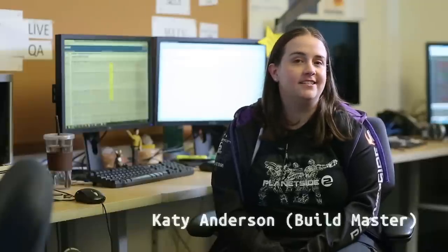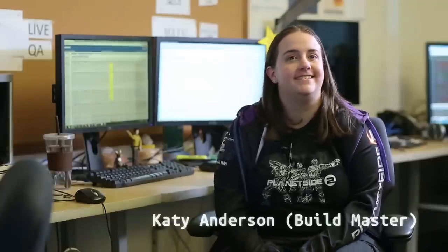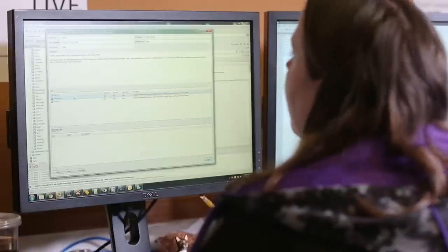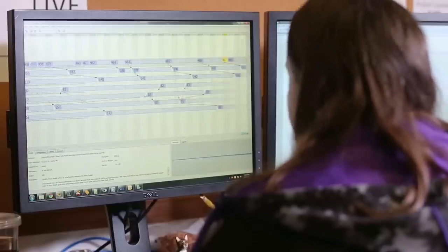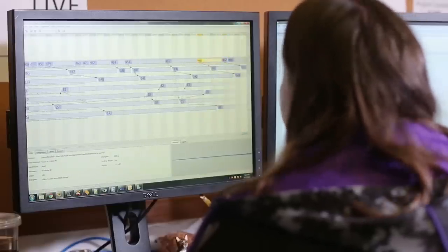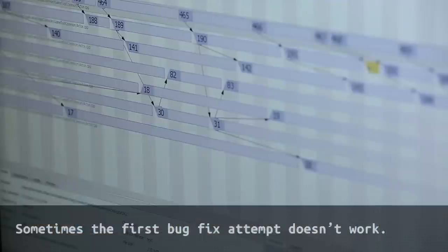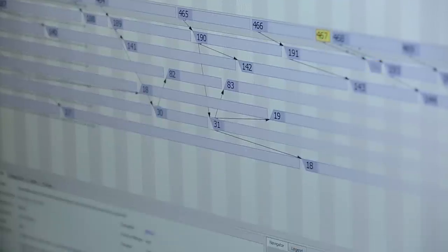My name is Katie Anderson and I am a build master on Planetside 2. What I do as a build master is I take someone's changes and I push them up to another environment. So this is Jason's fix for the stealth effect. I can take a look and see his changes and everyone else's previous changes. If we decide that we don't like his change, we can always roll back to a previous one without having too much of an issue.